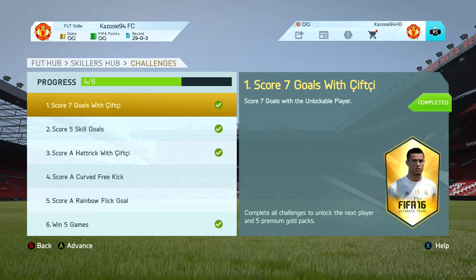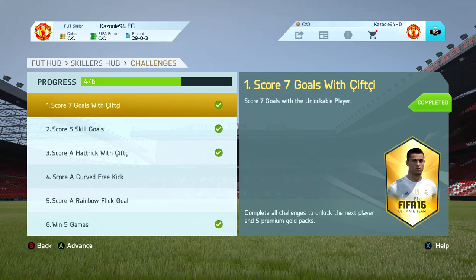We move on to the skill wrap-up: we have nine games left with Sivji and he's already on 12 goals — just an absolute king. If you've never used him, definitely give him a try. In terms of challenges, we have two left: score a curve free kick and score a rainbow flick. Hopefully we can complete those in the next episode and then move on to Makai Steven, his teammate, who is also a five-star skiller. Anyway guys, that's the end — hope you enjoyed it, leave a like, and I'll see you in the next video!